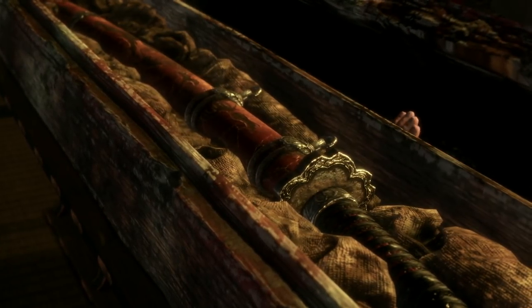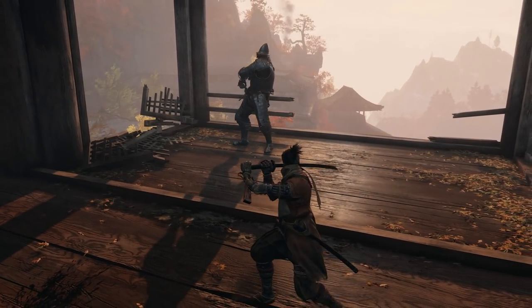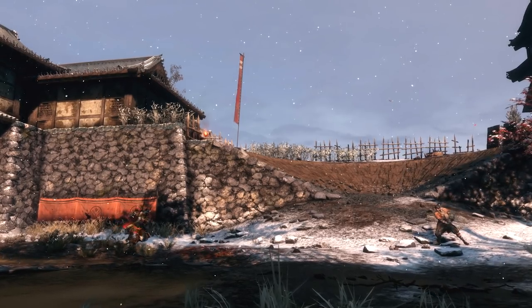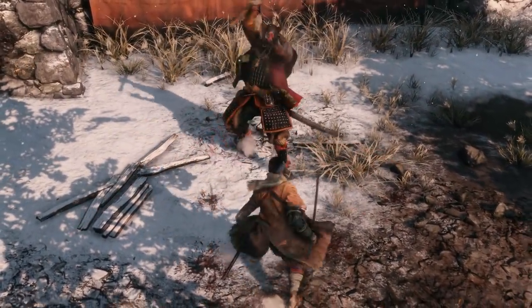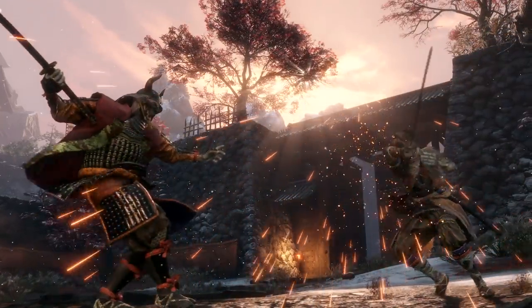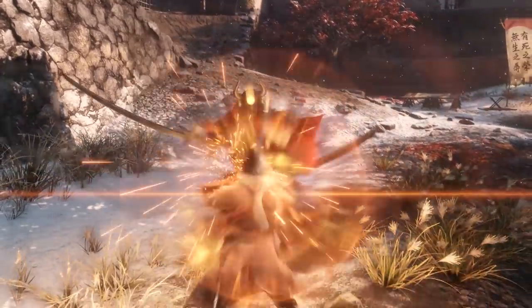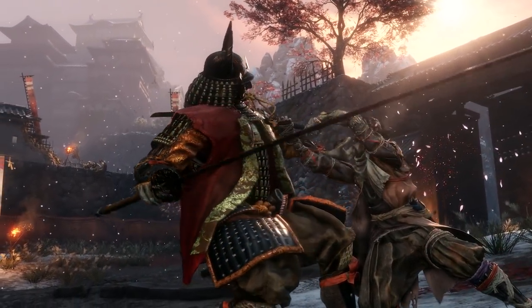Combat in Sekiro: Shadows Die Twice requires strategy, and the same tactics won't work against every enemy. A master shinobi must be both aggressive and versatile. Deflection is just one way to turn an enemy's attacks into an opportunity. Each deflection will deal damage to an enemy's posture — keep it up, and the enemy's posture will break, leaving them vulnerable. Use this critical moment to land serious damage with a shinobi death blow.